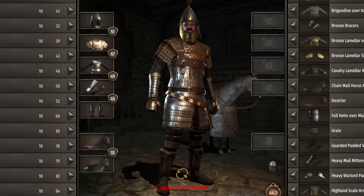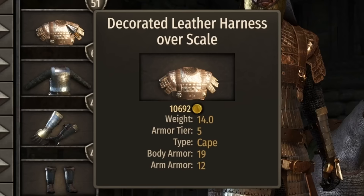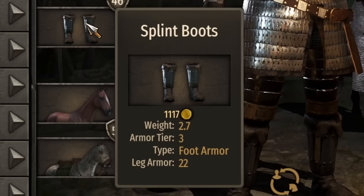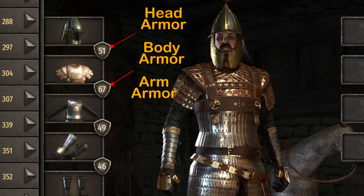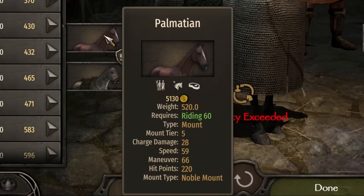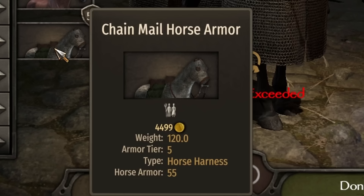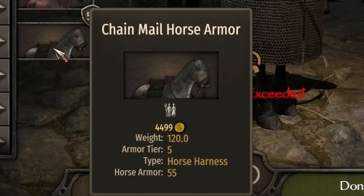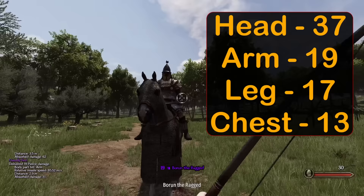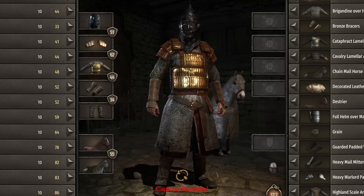I actually don't mind the late game Empire set, although the shoulders seem a bit out of place. This set consists of a royal cataphract helmet, decorated leather harness over scale, cataphract lamellar armor, lamellar plated gauntlets, and splint boots. Overall armor is quite good: 51 head, 67 body, 49 arms, and 46 legs — but at a massive weight of 44.3. We have a tier 5 Palimation mount with 28 charge damage, 59 speed, 66 maneuver, and 220 hit points. Best available horse armor was chainmail at 55. Damage: 37 head, 19 arm, 17 leg, and 13 chest.